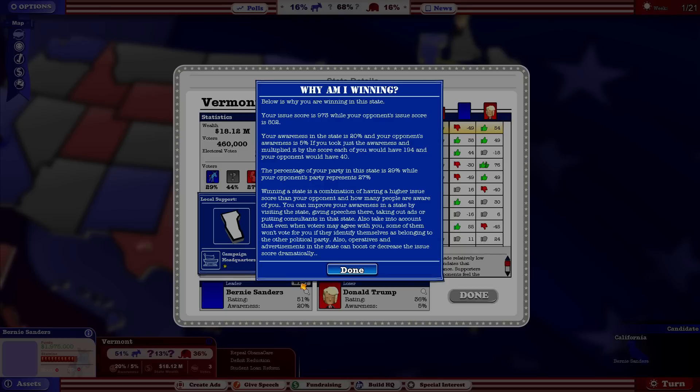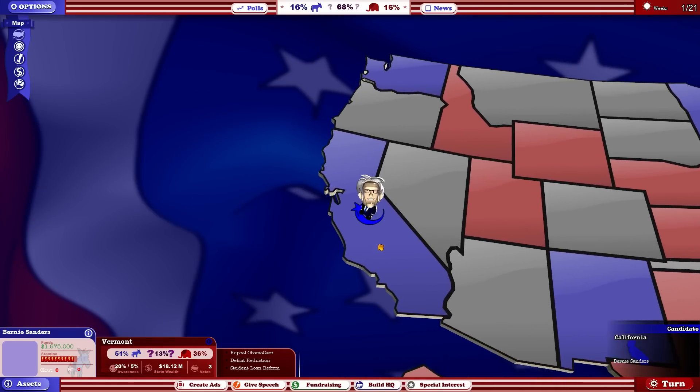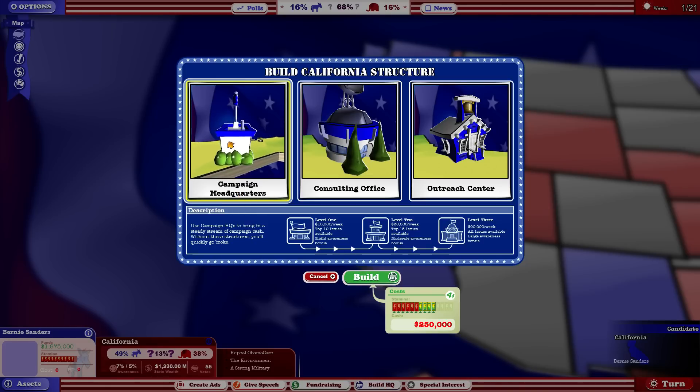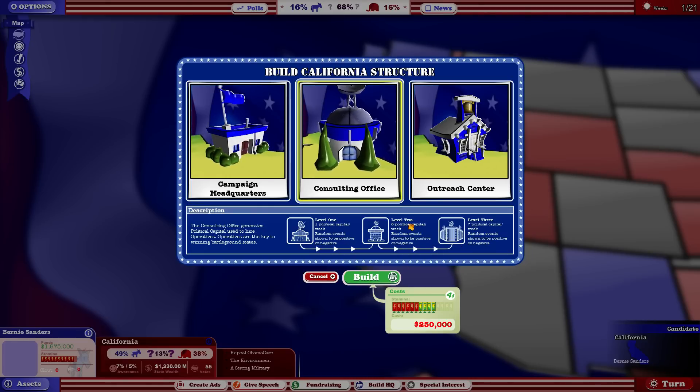Through your support system you can get an issue score, your opponent gets an issue score, and then you both have an awareness factor that's multiplied together to give a final score which helps determine which way the neutral voters swing. Campaign headquarters give you more money and awareness every week. A consulting office's only purpose is to give you more political capital every week. Political capital is used to hire political operatives that can be used for a variety of tools.